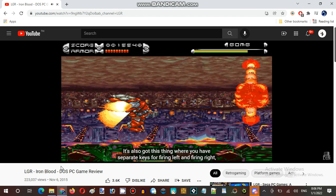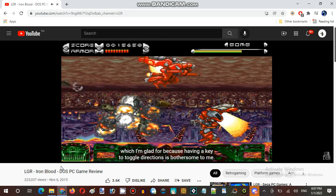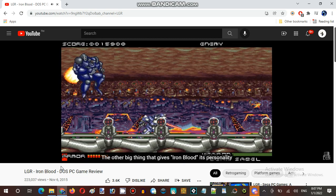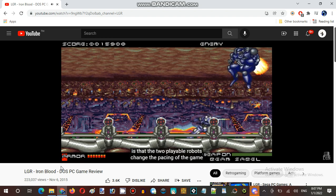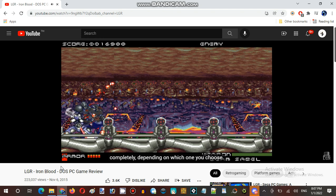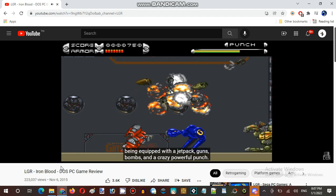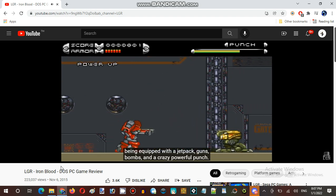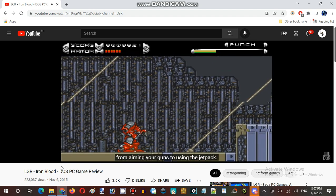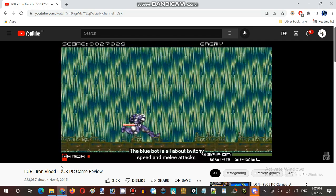It's also got this thing where you have separate keys for firing left and firing right, which I'm glad for, because having a key to toggle directions is bothersome to me. The other big thing that gives Ironblood its personality is that the two playable robots change the pacing of the game completely. The red one is all about bursts of power and doing damage from a distance, being equipped with a jetpack, guns, bombs, and a crazy powerful punch. But everything with this guy is slower and more methodical, from aiming your guns to using the jetpack.